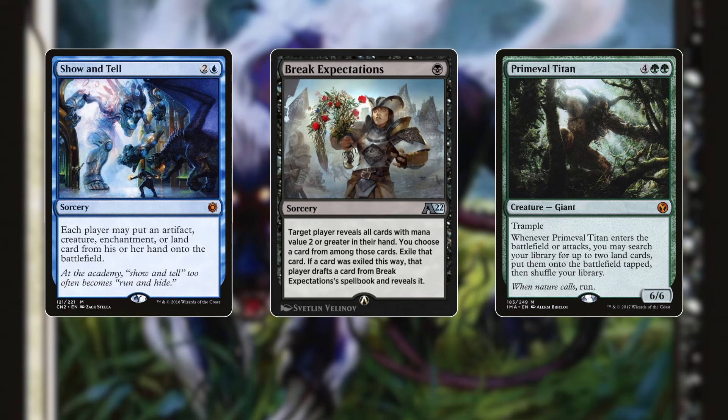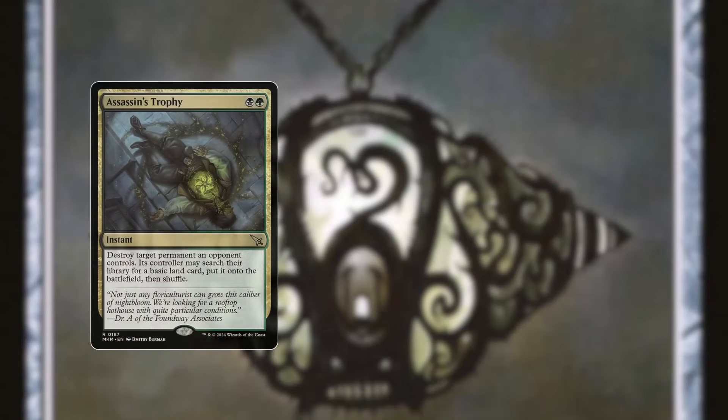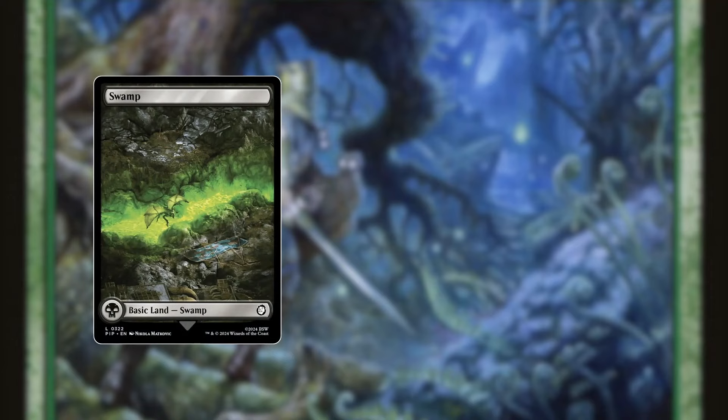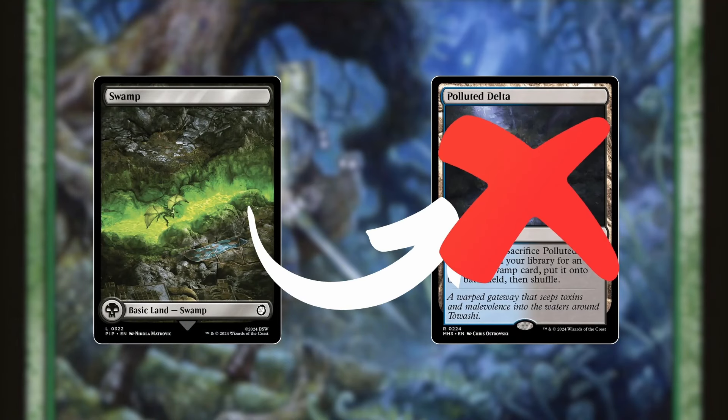Break Expectations also exiles the card and not just discards it. Assassin's Trophy was also changed for Unholy Heat, but this deck mostly cares about sheer efficiency — a two-mana spell is hard to cast, and Unholy Heat also hits planeswalkers. In the main deck, I've also tried replacing the Swamp with a Polluted Delta. The theory was adding another fetch increases the consistency of our Shadows being online. We also have Mox Jet as a black source, and Pick Your Poison gets rid of Blood Moon. However, adding a Swamp will impact almost all of your games compared to the small increase in chance a second Polluted Delta gets you. And lastly, there's also a lot of burn.